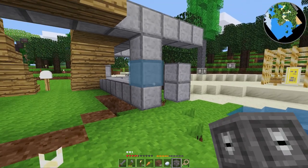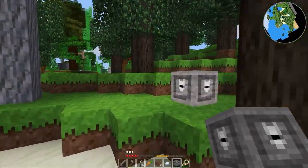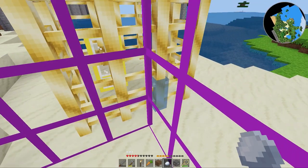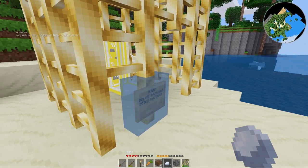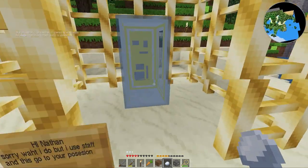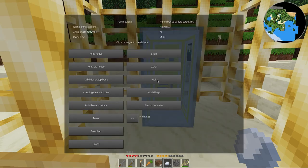Someone built a thing there which is kind of going to run in the way of my — I don't understand how could they do that. I have a block right here. They literally built right to the edge. I don't know, I just don't know.